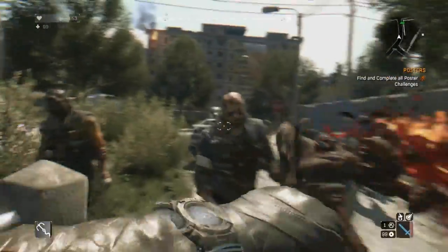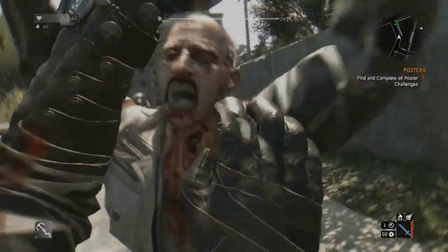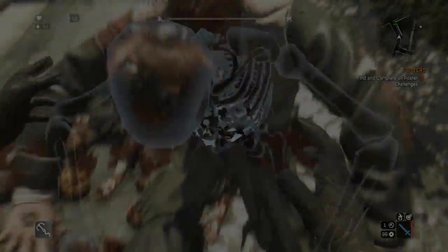Things to do in Dying Light: tactical grapple, zombie bowling.